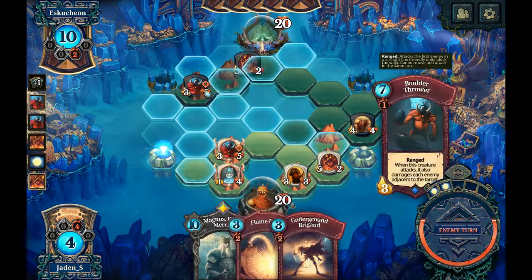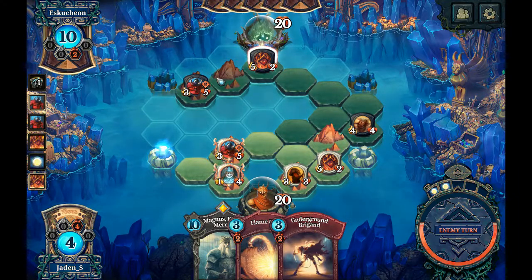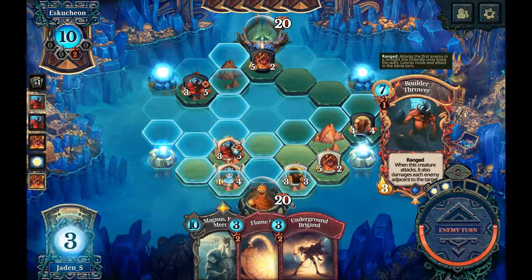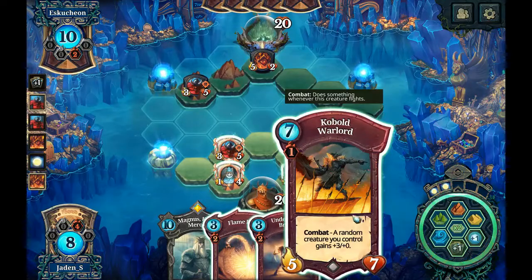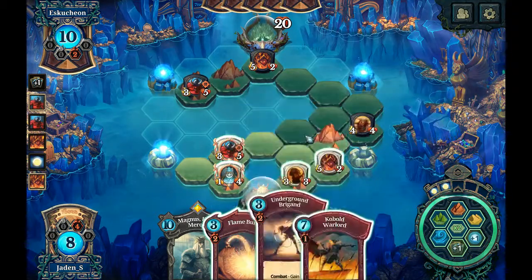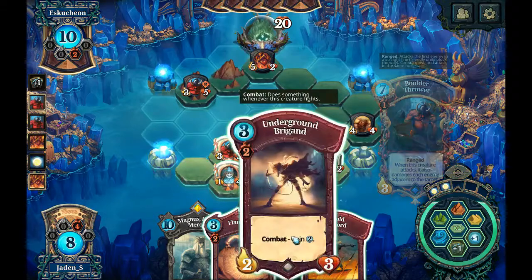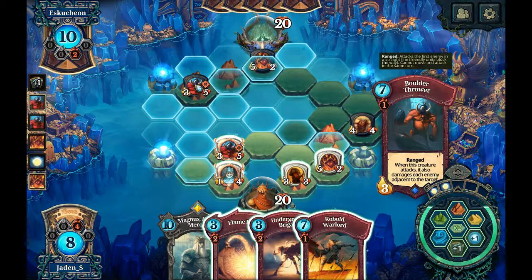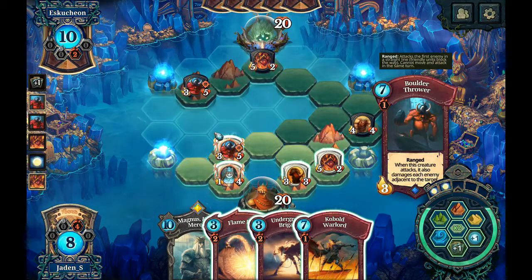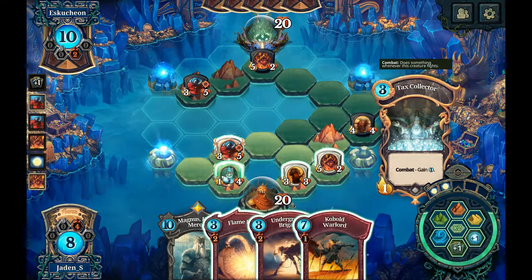I can boulder thrower it and then flame strike his — yeah, he's going to move it out of the way. But I can keep that area a little dangerous. Let's see if I could actually drop something up there to tank — no, I can't tank the boulder thrower shot. But I can move my boulder thrower over; I need to get my tax collector out of the way.